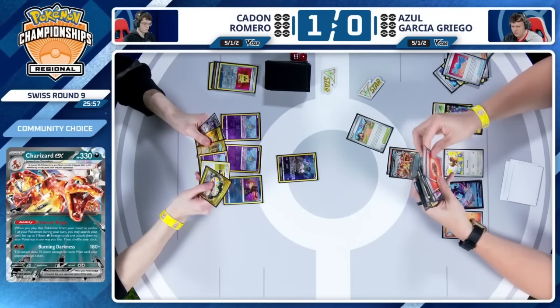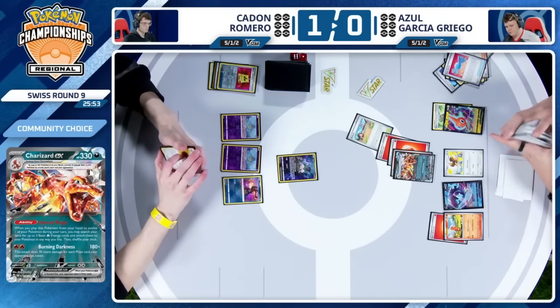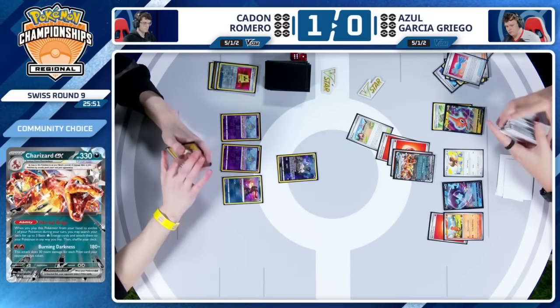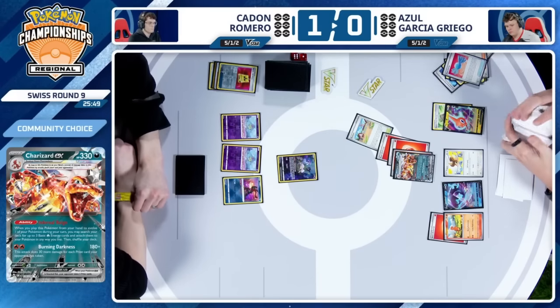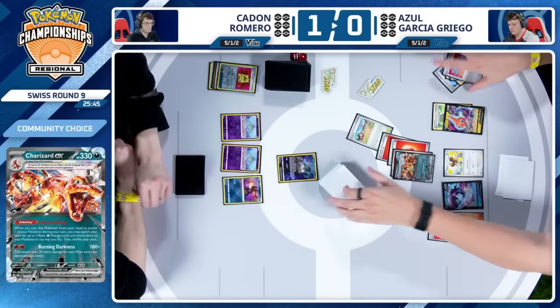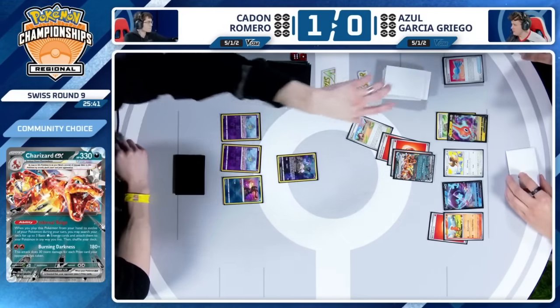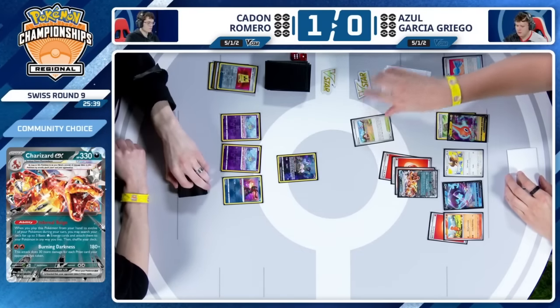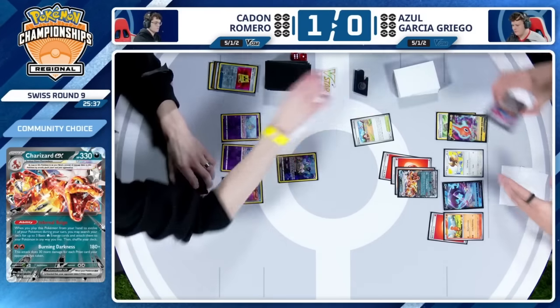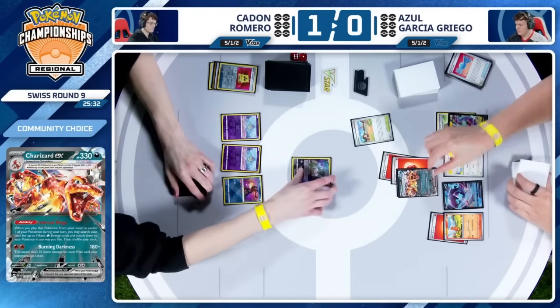There is the Rare Candy Charizard EX. Infernal Rain searches the deck for 3 Fire Energies, attachment to your Pokemon any way you like. Going to go ahead and put that extra energy on the Charmander on the bench. Azul is only playing 6 Fire Energy in this Charizard list compared to the 7 that he won San Antonio with, but does have an extra Super Rod to go along with it. And there is a Burning Darkness taking the knockout.